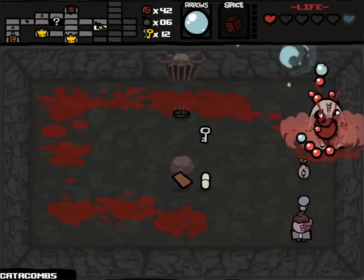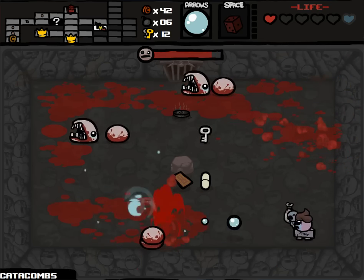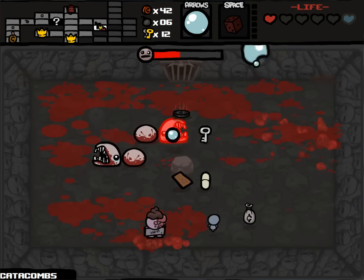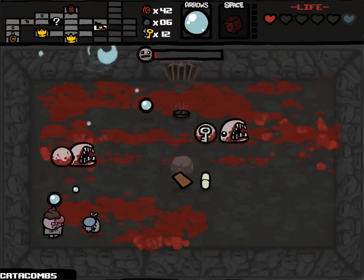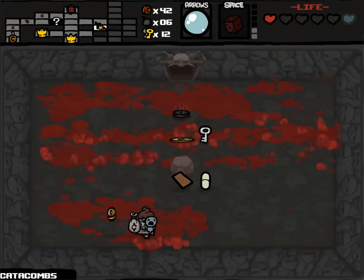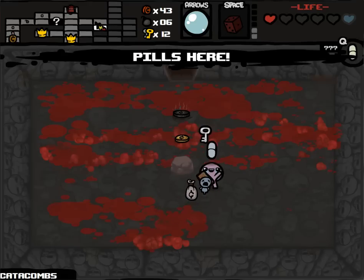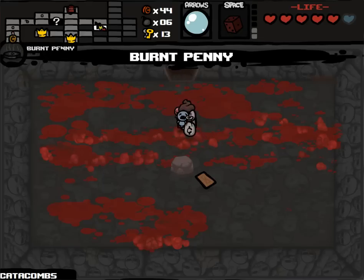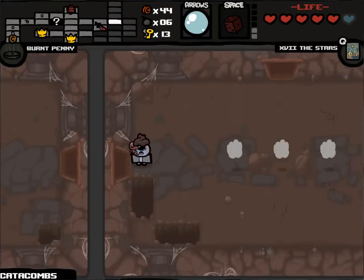I could have re-rolled again - I could have just gone to a few rooms and re-rolled - but I want to save the boss. The Stars card takes me to the item room - this is full health! I can't believe I called that. Now I'd say that this is going to be a great run, pretty much without a doubt. I've picked up a new item. I'm going to leave rooms unexplored so that I can possibly build another re-roll for a boss item if I don't like it the first time.